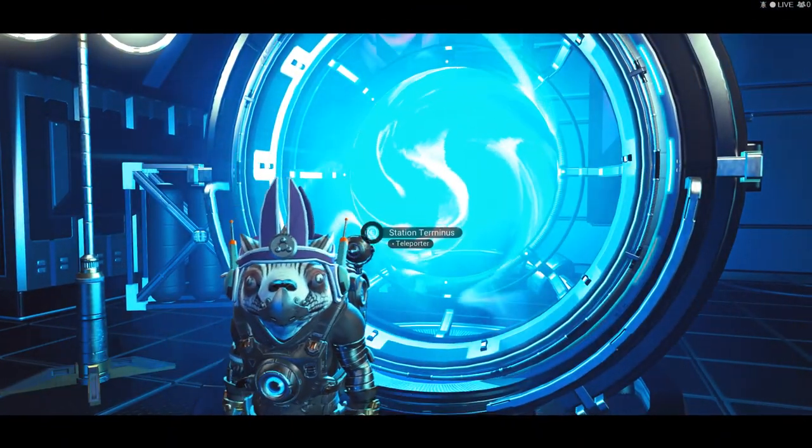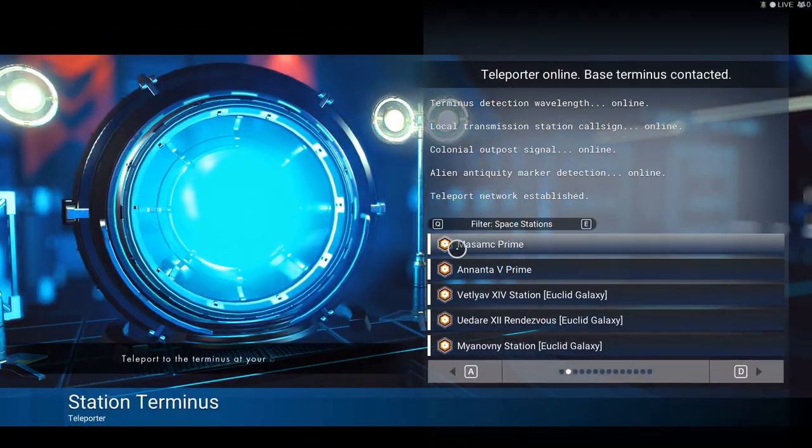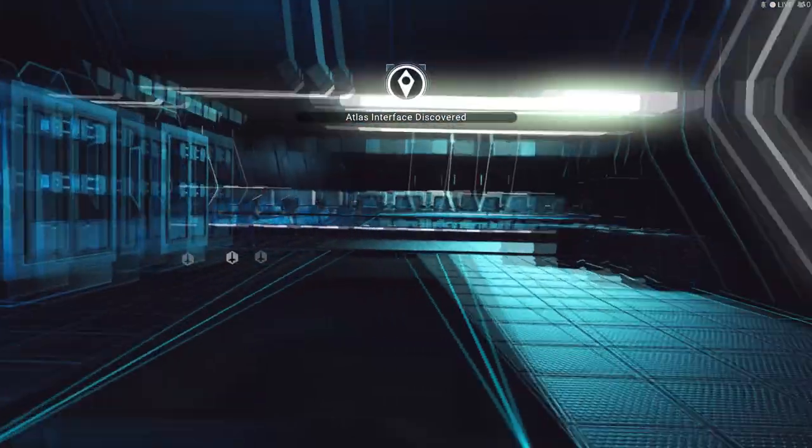If you are on console, you may or may not get those Atlas discovered icons — not to worry, this glitch is still working for you, so do carry on. Just remember: do not open up your refiner. It's very important — not even your exosuit. Don't even touch it.